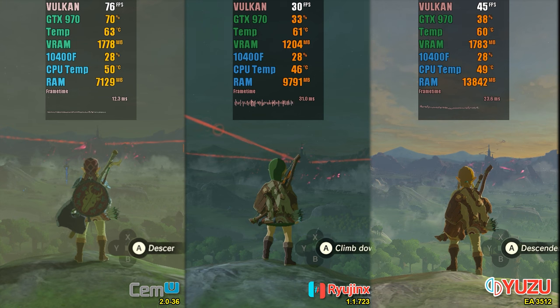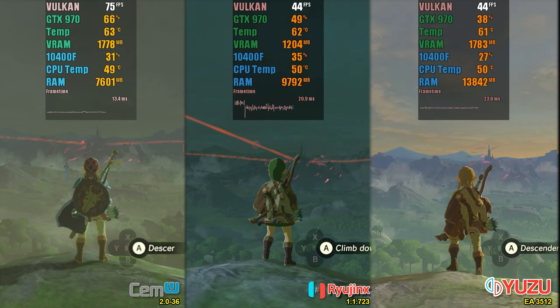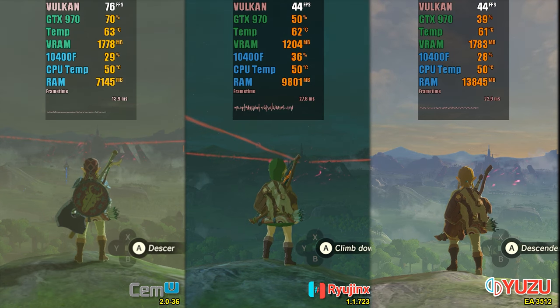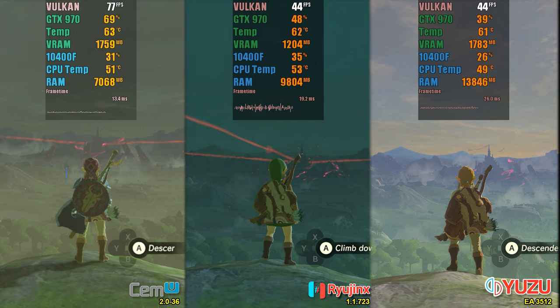Let's now move on to the unlocked FPS test, which is considered the test that really allows us to verify the maximum performance that each emulator can offer. For those who are not familiar with this term, it is important to highlight that this test is capable of showing the maximum performance of each emulator, without any frame rate limitations.